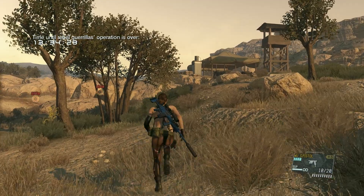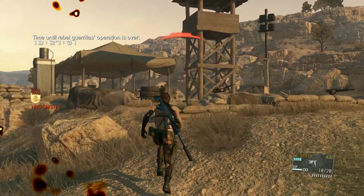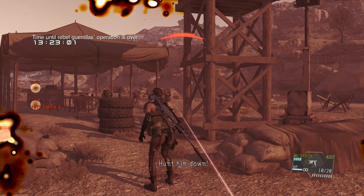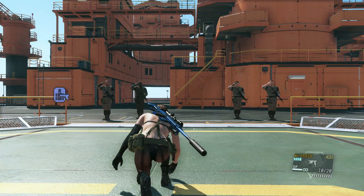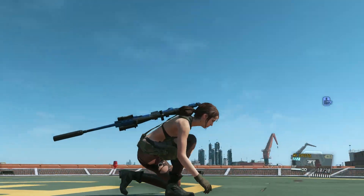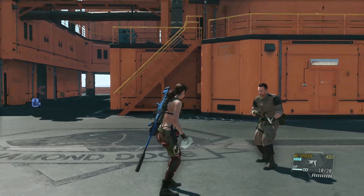I enjoy using Quiet just because I prefer to play female characters. Why would I want to look at Snake's ass for hours — an old muscular hairy ass? Quiet is much more pleasant to look at. Besides, Quiet must be better for sneaking and stealthing around just because she's lighter, smaller, and does some crazy ninja stuff sometimes. She is the boss now — Quiet is the boss. Like a boss.